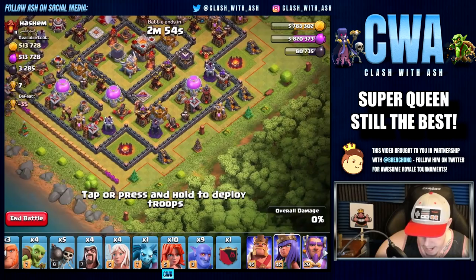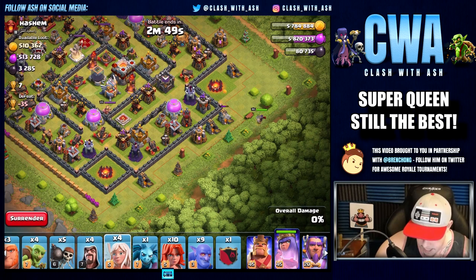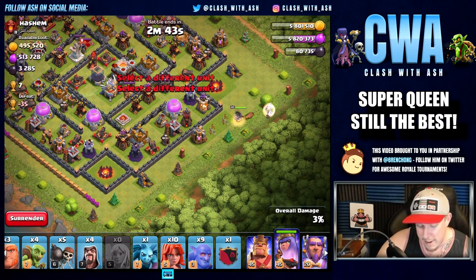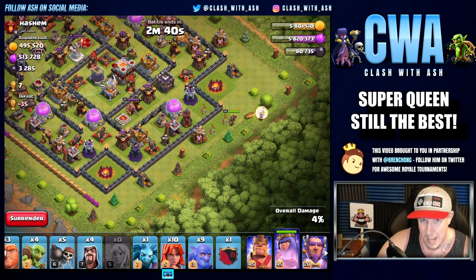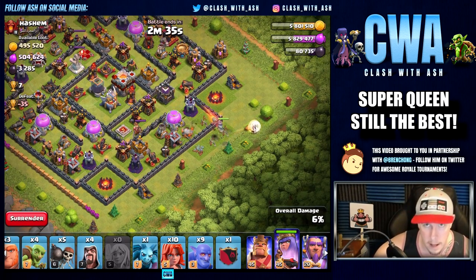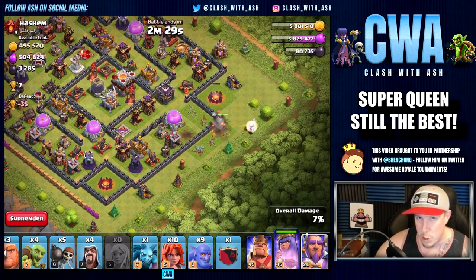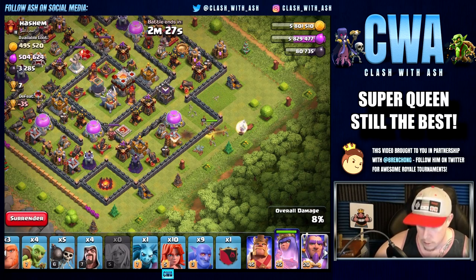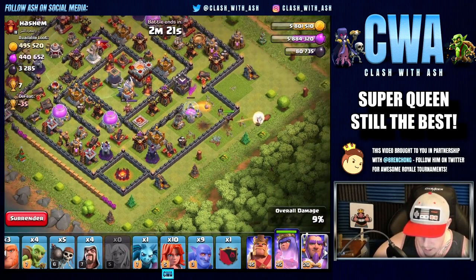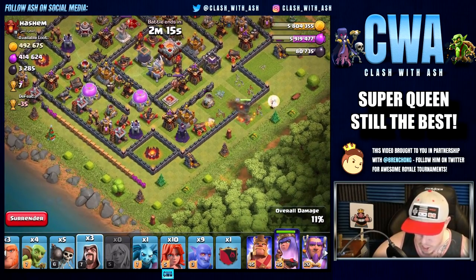So let's start the Queen Walk from around right over here. I'm going to put her out of harm's way, meaning out of expo range essentially. The number one thing you want to look for when entering the base: I'm not a huge fan of starting the Queen Walk right on top of the expo. And if you think you might be using your Queen's cloak ability during the walk, you don't want to really use the Grand Warden because the healers will shift to the Grand Warden halfway through the walk as soon as you use that ability. She's walking in the right direction, guys.